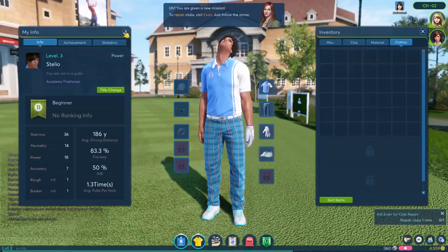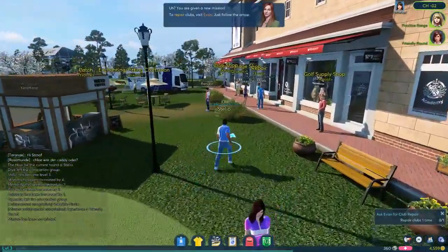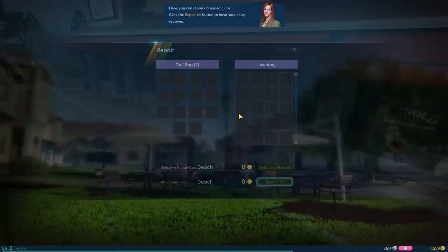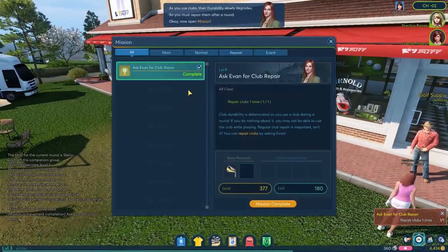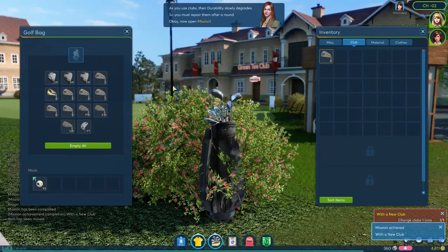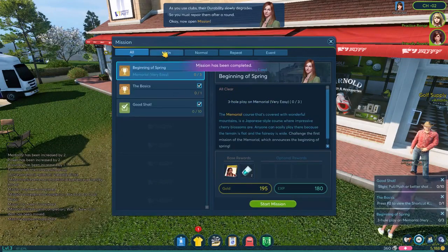I have a title change available — I can make myself an Academy Freshman, so let's do that. I'm not in a guild either — we want to create one of those today before we go. The arrow is telling me where to go — it wants me to talk to Evan, the repair shop guy. There's a couple other Academy Freshmen over here. We can repair all our clubs for 125 gold — we have 4,559 gold, so let's repair them all. There we go, thank you Evan. Now I have another mission to turn in and I got a new club — I need to equip it with a double-click. Steaming through these missions.